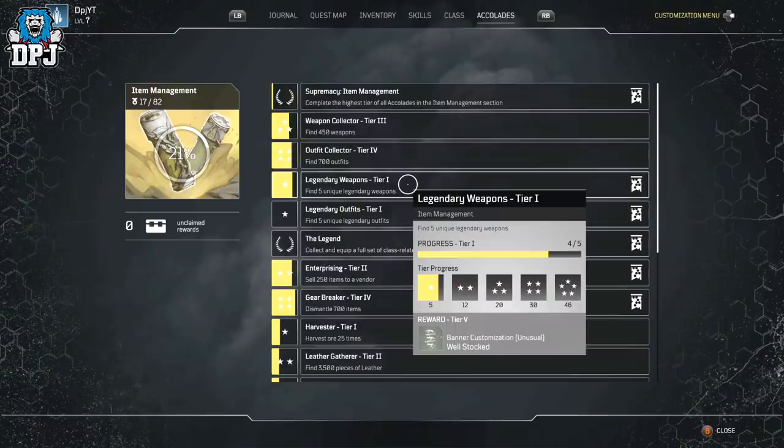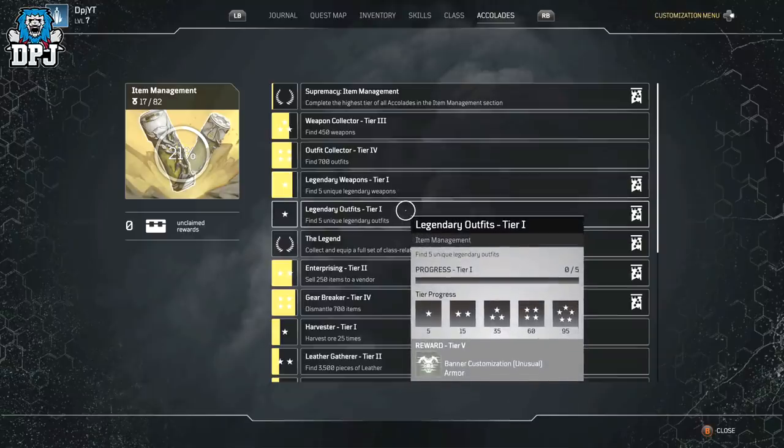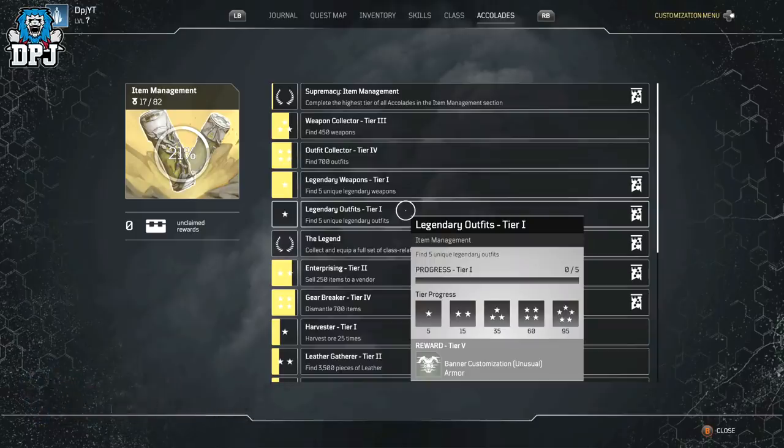That's 36 more than what we have in the demo. You can also see there are 95 legendary armor pieces too. So in total within the full game upon release there will be 141 legendaries — a staggering number for sure.